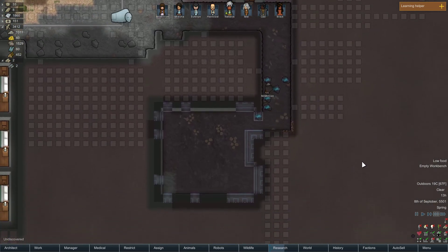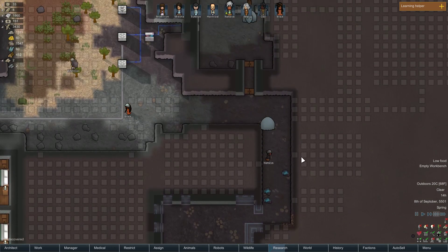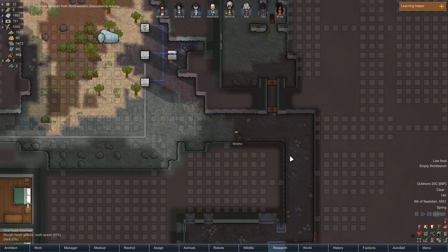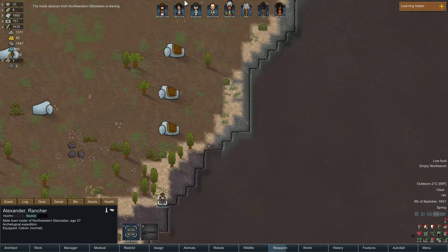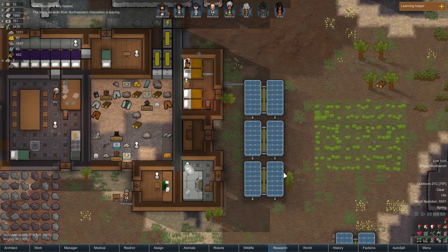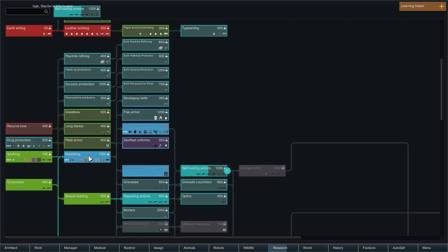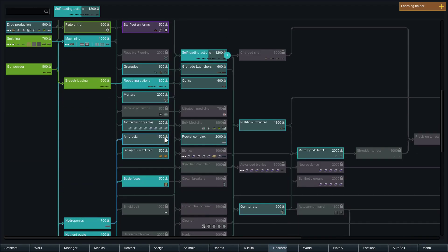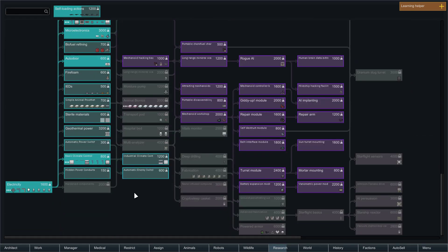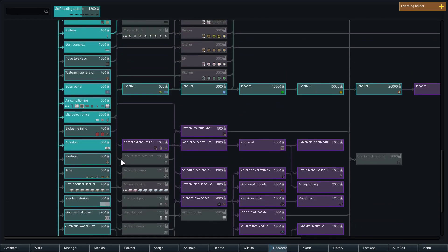I guess this didn't have anywhere to go — there we go. They're leaving, goodbye. Well, what are we researching by the way? I should get some long blades, because a good long sword is a good melee weapon and everybody can use a melee weapon.